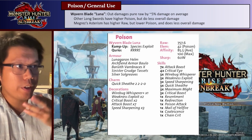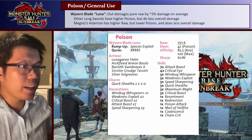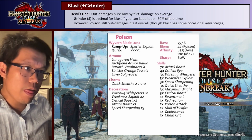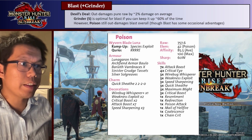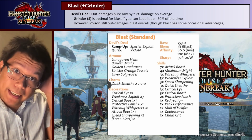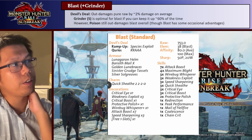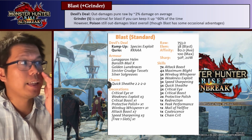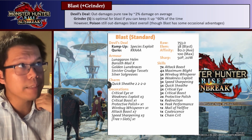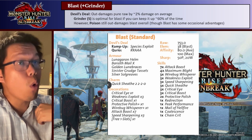But poison isn't the only really good status. There's a second one, which is Blast. The best Blast longsword is the Devil's Steel, which you get from Scorned Magnamalo. So this is the standard Blast build. It uses Lunagar on Helm, Barrier of Ambrace, Golden Moon Braces, Sinus Vigaraj Tassets, and Silver Soulgreaves.